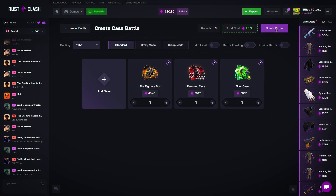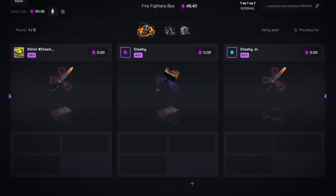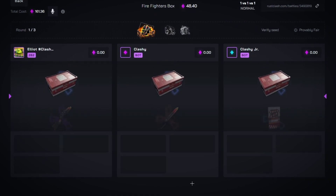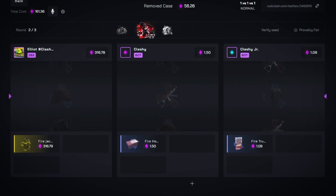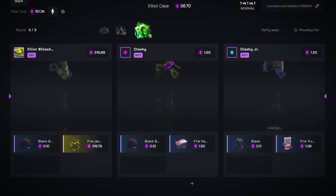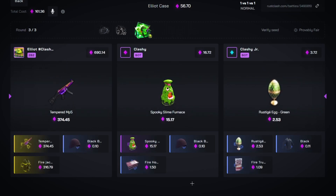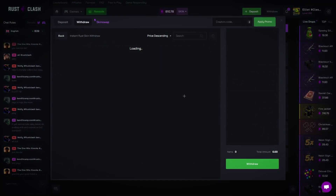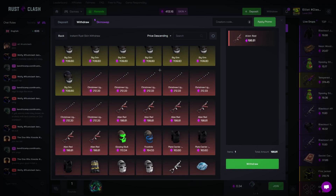Let's run this up — three way, some risky cases. Starting off with a fire jacket maybe. Go down, good start. Plate carrier or big run? We can still lose here — they hit MP5 and I miss. Let me hit it and they also hit it — why not? Go down, let's go! Let's catch some more aliens, let's take two more. Still got 400 left.